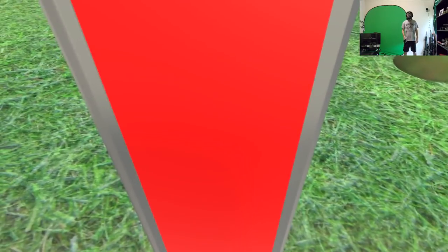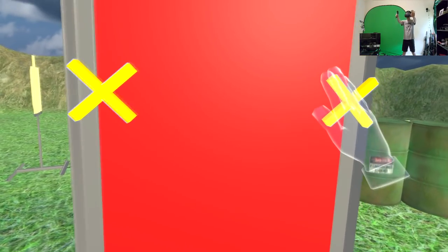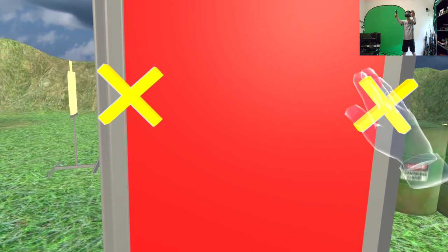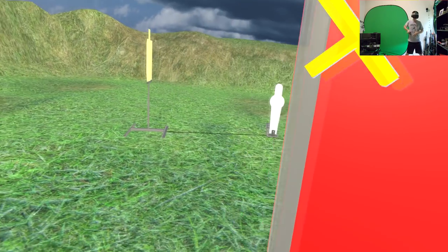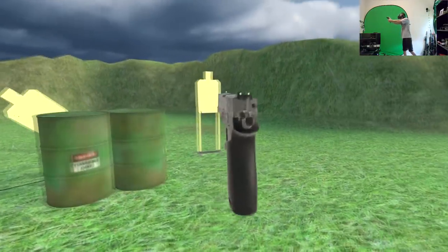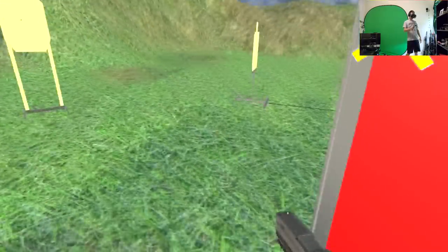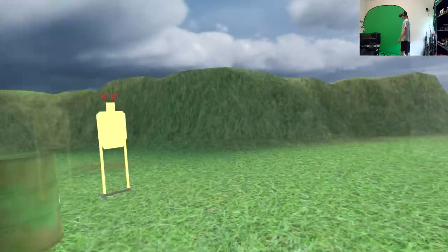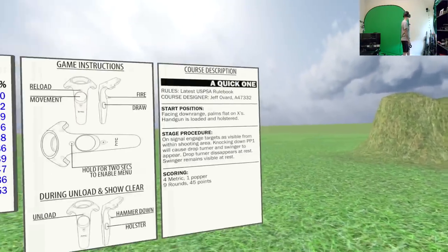Alright, start close — make ready. Are you ready? Yes. Let's do this. Stand by. That was terrible. All because I busted my hand. Unload, if clear, range is clear. How did I do? 4.6 seconds.